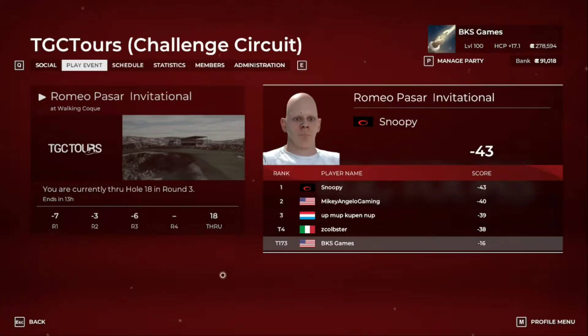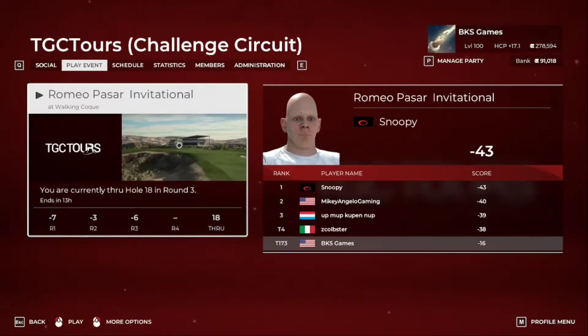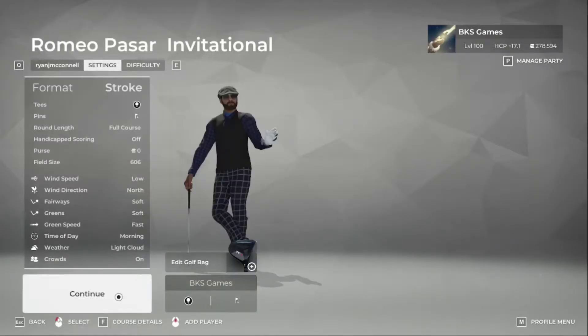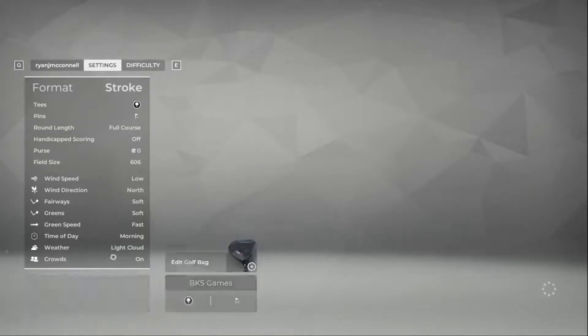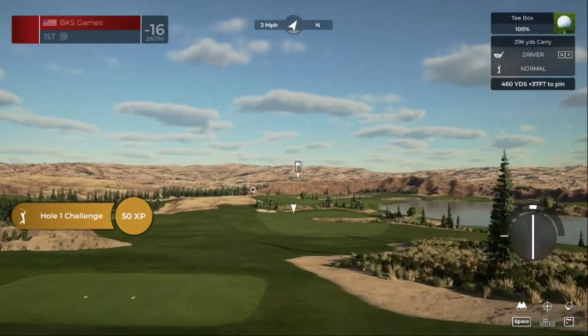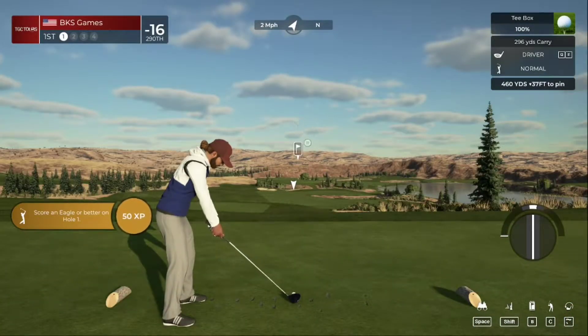All right, good morning! Here we are at TTC Tours playing the Romeo Pasar Invitational and we're going to do round number four. Not that great, but we did make the cut — minus 16. Definitely not going to be looking at any promotion marks, but soft fairways and fast greens. Hello and welcome to this society event, my name is John. Today's the final round — it all comes down to this.